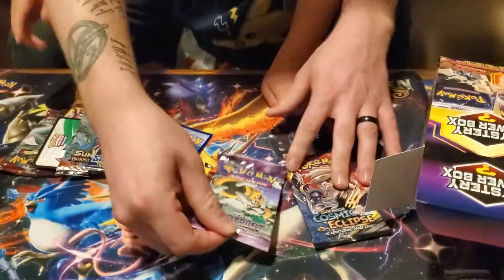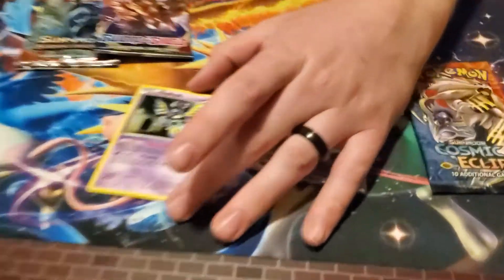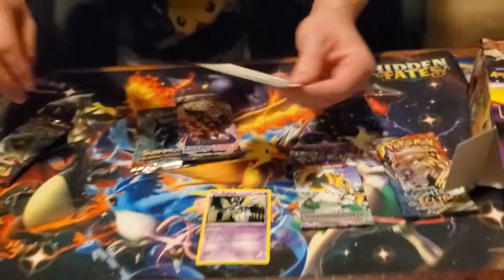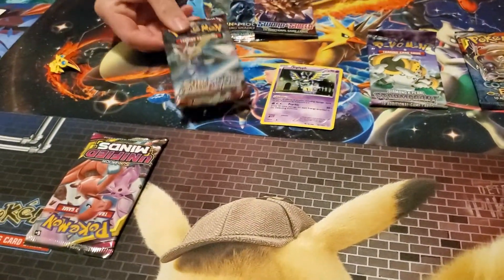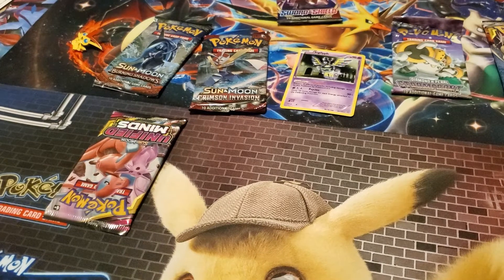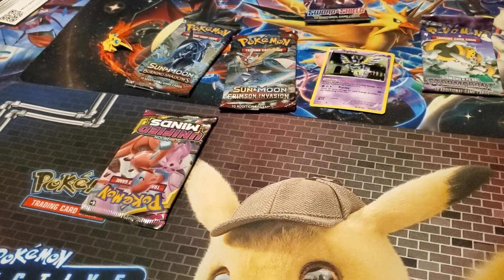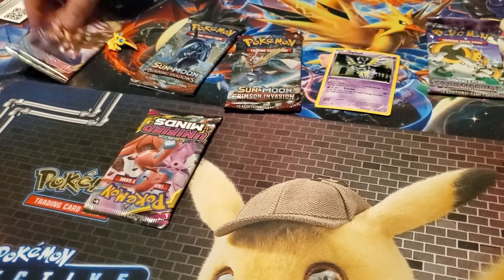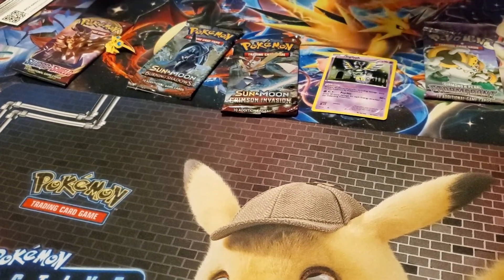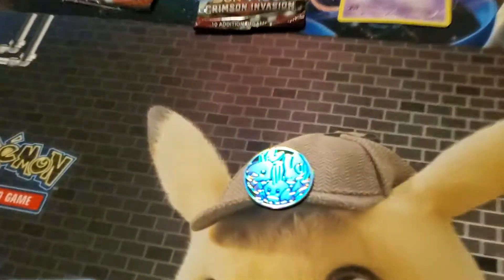We got a Diamond and Pearl — oh, that's a good one. And the promo card is... my new favorite coin. All three stars of Hellwind.